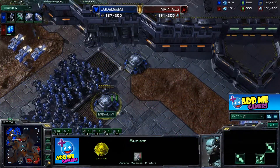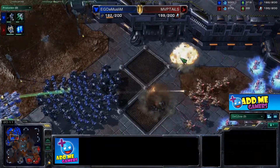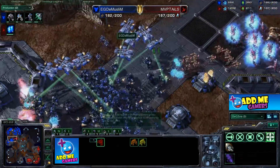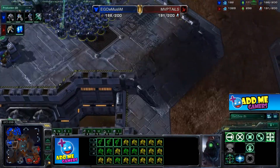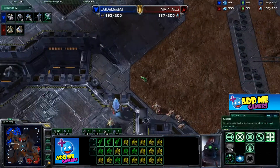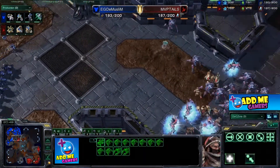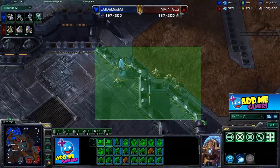Three bunkers drop but they're completely empty — not even armed up. I really have no idea why he did this; he could have at least placed a few units in there. What a waste of resources. A few stalkers are harassing the left side of the base, keeping the Muslim confused about which direction to push. The Muslim decides to push down, but MVP Tails should take this opportunity to push out. There are two openings and some zealots coming in to harass the third base.